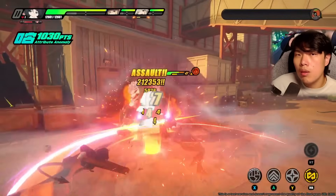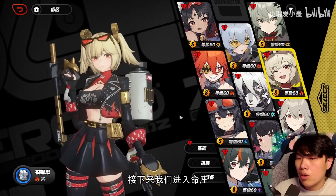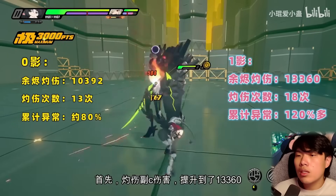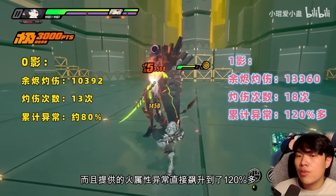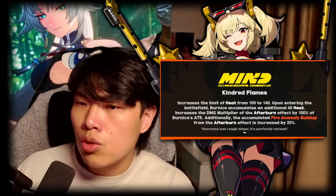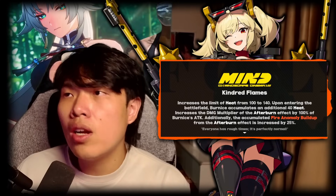For Bernice's Mindscapes: Mindscape 1 (Kindred Flames) is very powerful. From CN content creator testing: each Afterburn damage increases from 10,392 to 13,360; the number of Afterburn procs increases from 13 to 18 times; and burn anomaly buildup from Afterburn goes from roughly 80% of the bar to 120% — guaranteeing at least one burn trigger from Afterburn alone. This additional heat, Afterburn multiplier, and fire anomaly buildup make Mindscape 1 a better value option than the signature weapon.